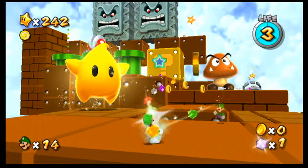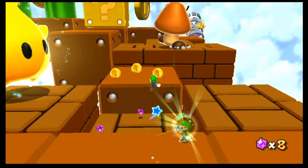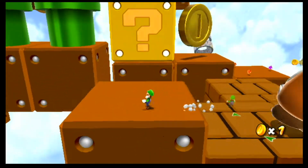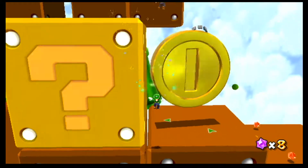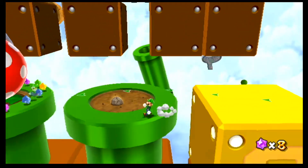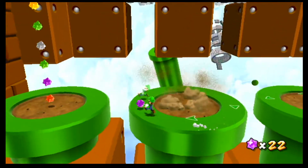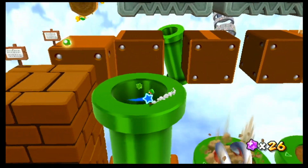Hello, what's up guys? I'm going to do another glitch in Super Mario Galaxy 2. Usually I do out of bounds glitches in Super Mario Galaxy 2, but in this episode I'm doing a different glitch — it is to get infinite lives, and I'll show you how to do that in a minute.